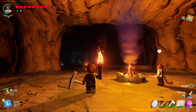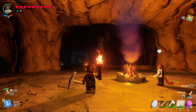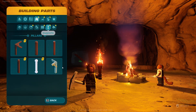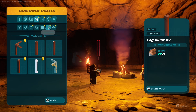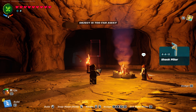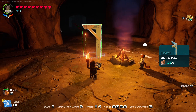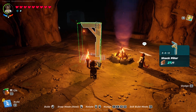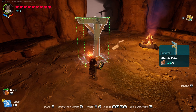Hey everybody, this is Kaboom, and in this video I want to show you a little tip and trick I've learned to not get lost in cave systems. It's pretty simple and you get this early in the game. Right here in the pillar supports, you go to the shack pillar — do you see how this shack pillar looks like it is an arrow pointing? You can point this shack arrow towards the exit of the cave.